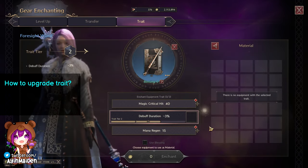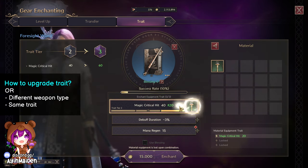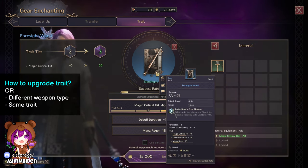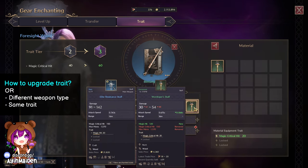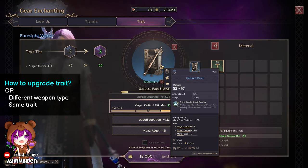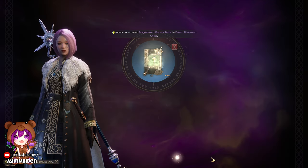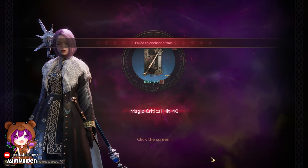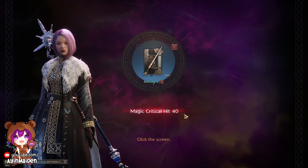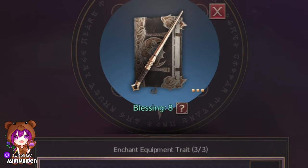Or I can use any weapon that has the trait that I want. For example, I have magic crit hit on my Foresight Wand but I also have this staff here with the same trait. I can combine them, but since the staff is a lower grade than my wand, the success rate is only 10%. Let's try it anyway. Oh, that failed but I got 8 blessings for the next time I want to try again.